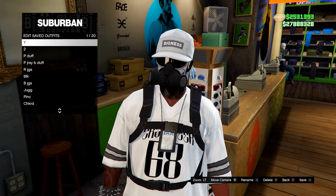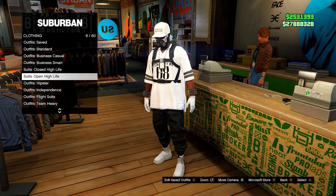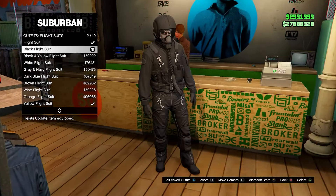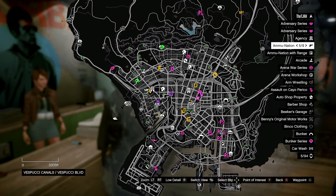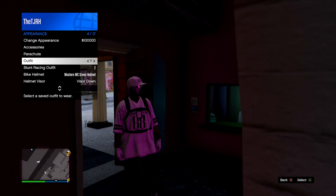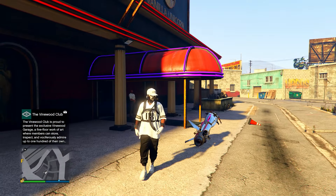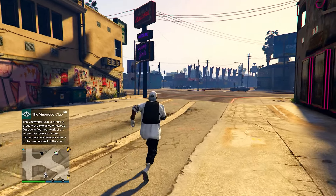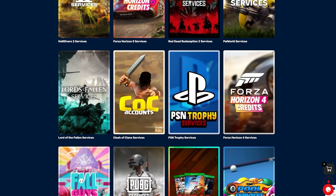To get the flight tube, go into the outfit section, head down to flight suits, and equip any flight suit with a black flight tube. Once you have one equipped, go to the High-End Apartment on the map. Walk through the front door, open your interaction menu, and equip the outfit you saved in the clothing store. Walk outside and you'll notice the flight tube merges onto it — go ahead and save it.